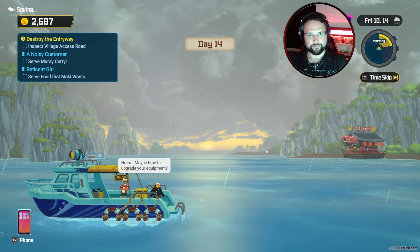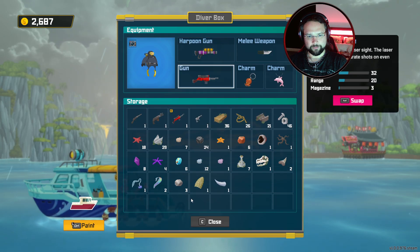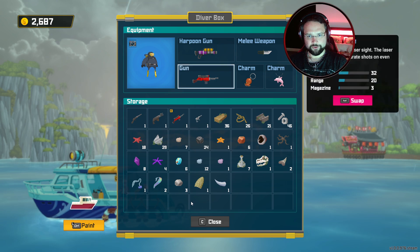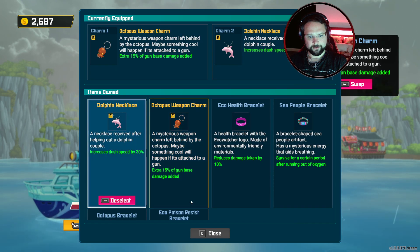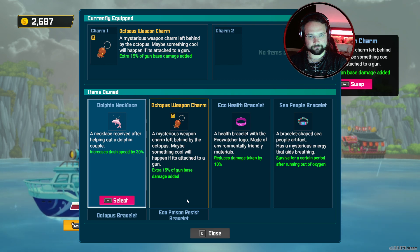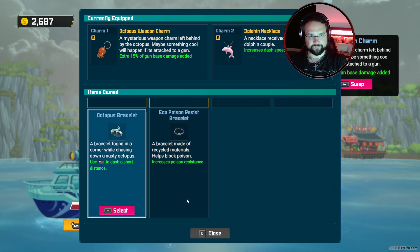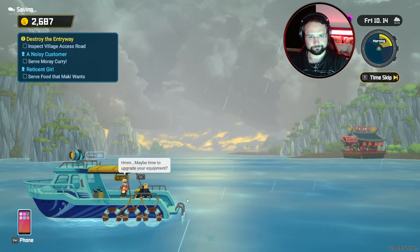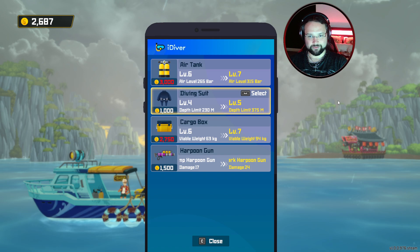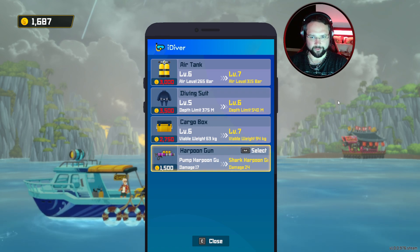All right, it's rainy today — maybe we can find the right fish. I don't need to swap equipment or anything, do I? Charms — I wanted to have luck in here. I like the idea of that one: reduces damage taken, survive, increased dash speed by 30 percent. Increases poison resistance. I'd rather just have the dash speed honestly. Oh, and we can upgrade our equipment so we can go do the quest now! Diving suit — if that adds 145 metre depth then I guess we'll upgrade the harpoon gun as well, and everything's going to be like three grand each.